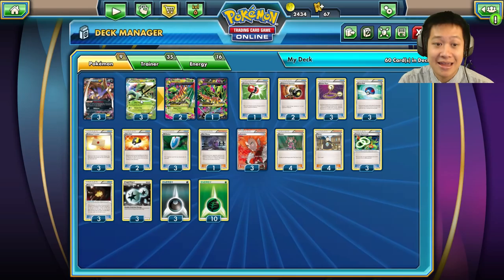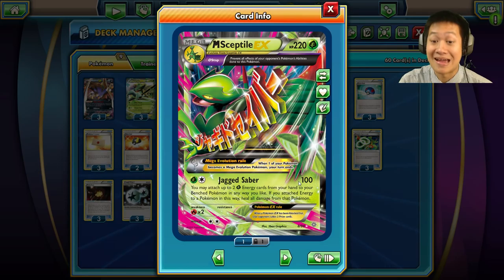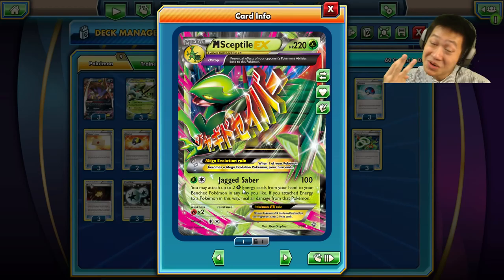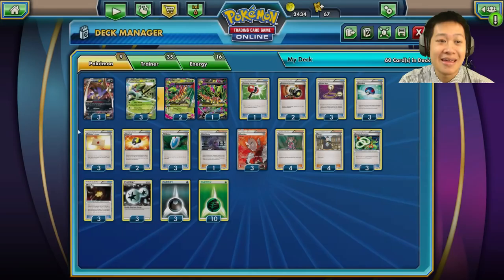Now just going over the deck quickly since you've probably already seen the base: Sceptile EX has a slow energy first attack — if heads, the active Pokémon gets sleep and poison — and the second attack does 130 damage if there's any special condition on the defending Pokémon. When it Mega Evolves into Mega Sceptile, damage is slightly lower but you can add two more grass energies to your bench, up to three energies per turn, and completely heal something that's wounded.